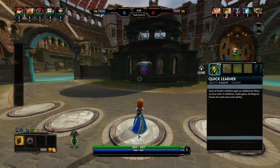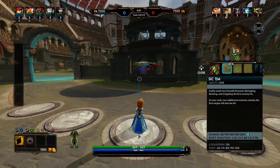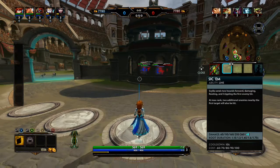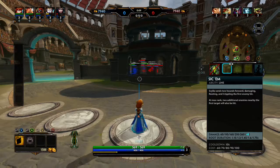That's pretty scary once you look at some of the stuff she can do. So Sikkim is a line attack — she sends two hounds forward, damaging, rooting, and crippling the first enemy hit. At max rank, two additional enemies nearby the first target will also be hit. So that kind of gets scary once that gets to level 5.